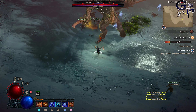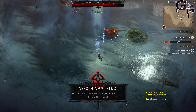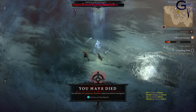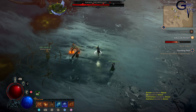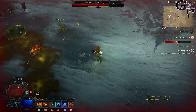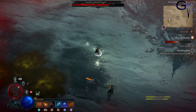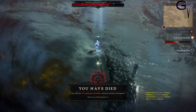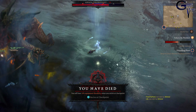I'm going to show you what it looks like to die at Ashava. Her second devastating attack to watch out for is her toxic breath. As you can see, your health goes down extremely fast. Make sure you spam your potions if you are getting too low on health, because it will take you out.